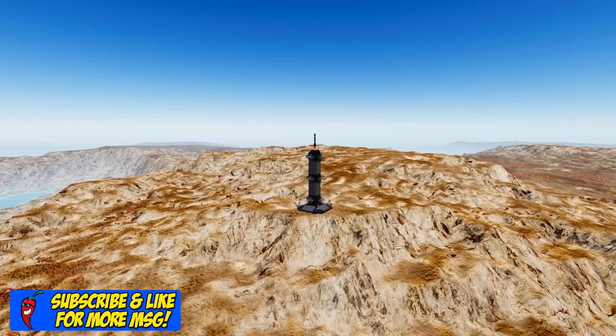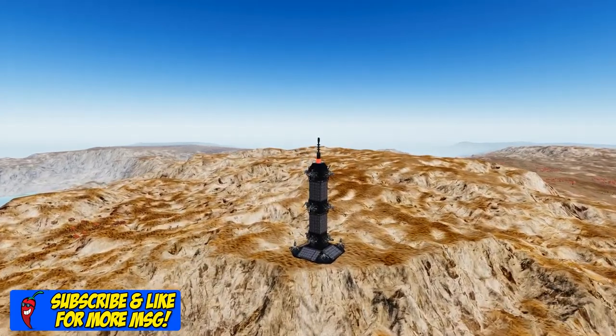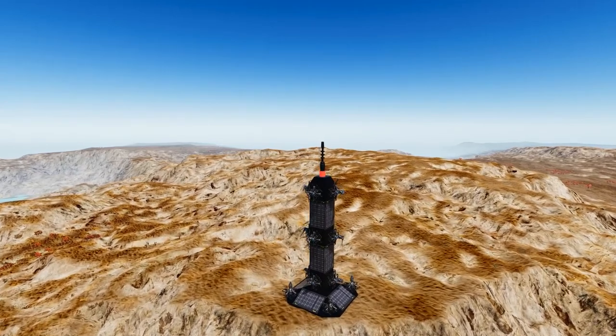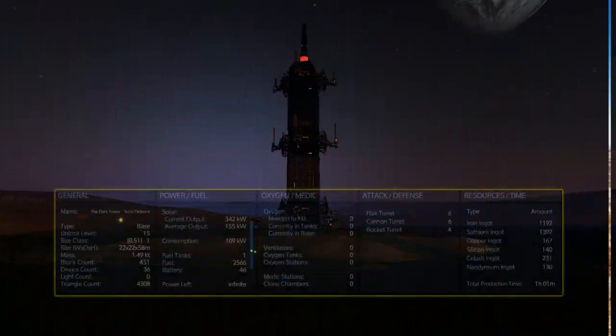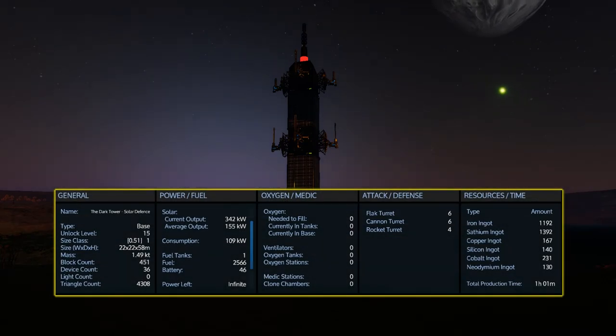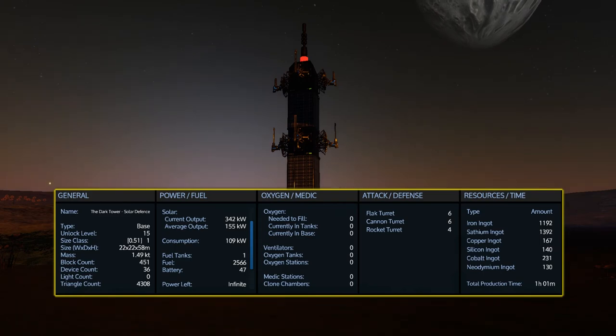Unlike the capital vessel designs or big base designs that I've looked at, this doesn't really have that much to show you. You pretty much place it down and use the control panel to toss everything in that you need. As I said, this is based around solar power, so on any planet where you've got a good bit of sun, you should be able to have this sustain itself indefinitely, other than, of course, needing to reload the ammo every now and then.